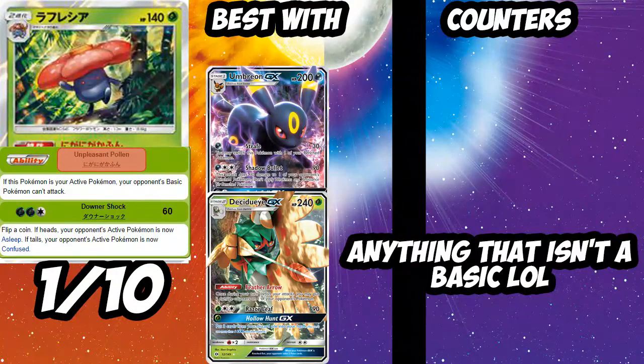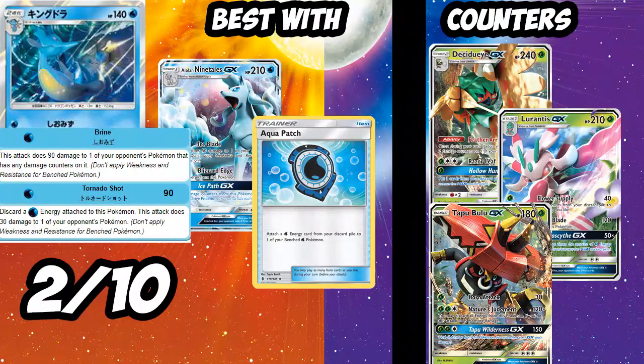Next up is the new Vileplume. Unfortunately this card is not very good. Its ability prevents your opponent's basic Pokémon from attacking, but in a format where evolutions dominate it's not relevant. Downer Shock isn't a good attack either and takes a lot of energy. You could use it in a Decidueye-Plume build as a stalling tactic over Jolteon, or with Umbreon and Sandslash. It's good with Forest of Giant Plants, but with an evolution-heavy meta and Hex Maniac in the format, it just doesn't cut it. I'm giving it a 1 out of 10.